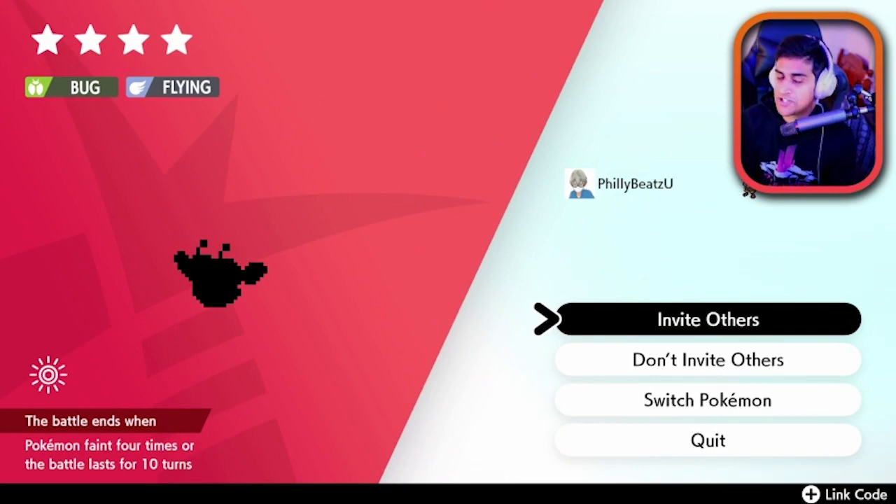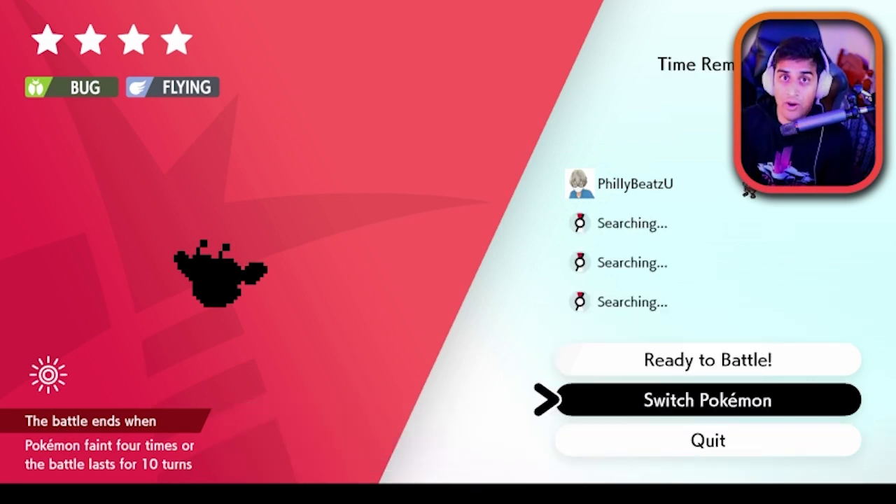The dens will spawn either Combee or Vespiqueen — it doesn't matter which one. You just want to go into it as soon as you see one of these bees, because these bees are the ones that drop the honey. Be aware that each one of these raids has a 50 to 70 percent chance of dropping max honey.